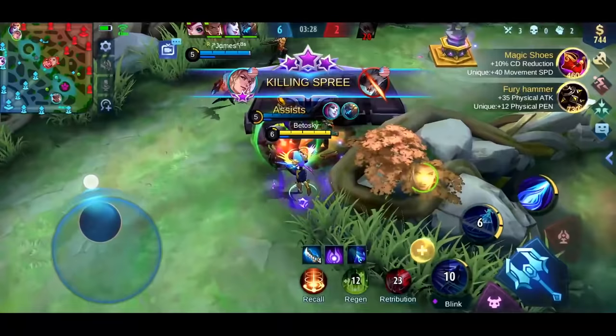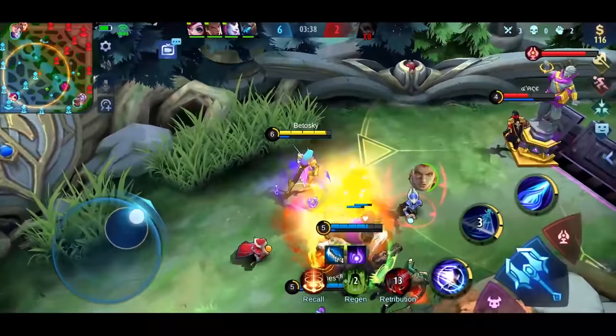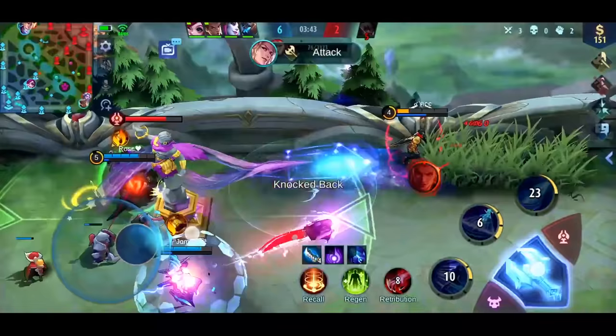Here my skills are on cooldown, so I had to be a bit patient. I know that once I dash in, Valir will use his second skill to push me back. So I preemptively got ready to use my skill right away after the dash, so I can immune his second skill.